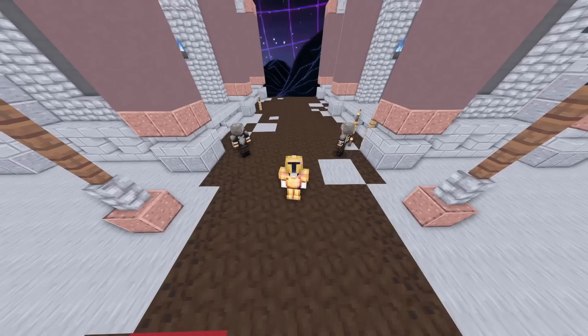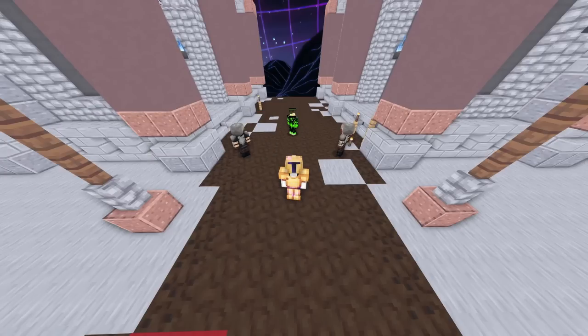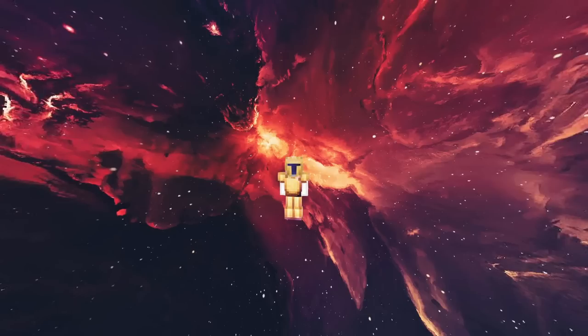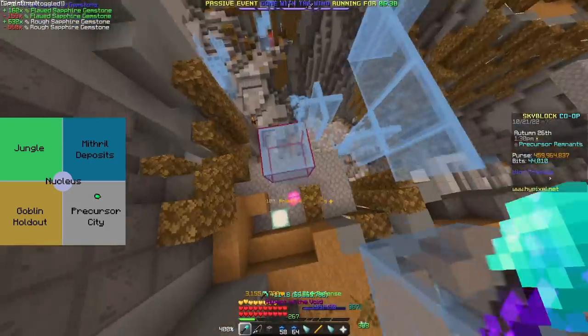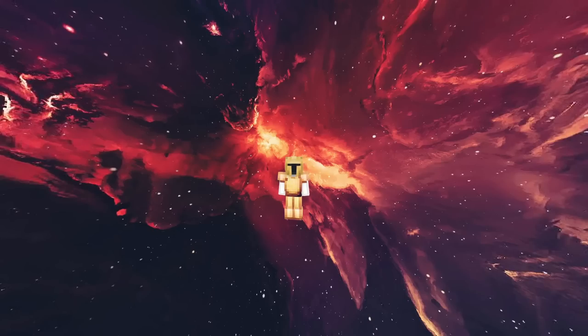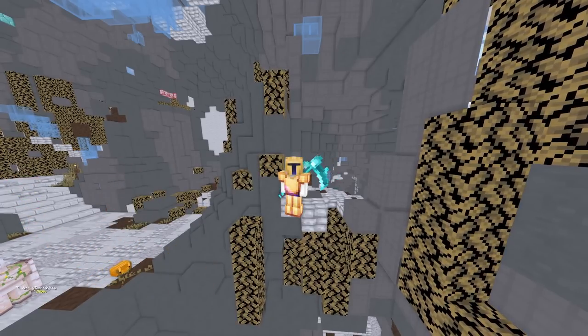My first lobby just closed. I mined there for 3 hours and I made 80 million coins — not too bad for my beginning. To explain a bit: there are two structures you can mine in, throne and spiral. They are both infinite armadillo mining places, so you can mine in whatever you find. I have found myself a new lobby — let's start mining.